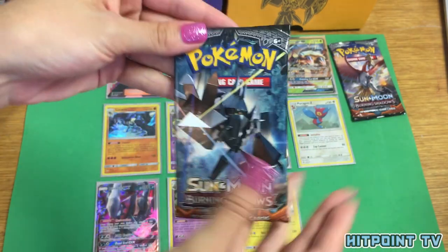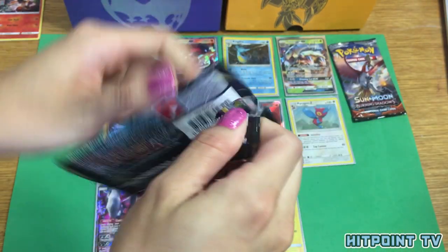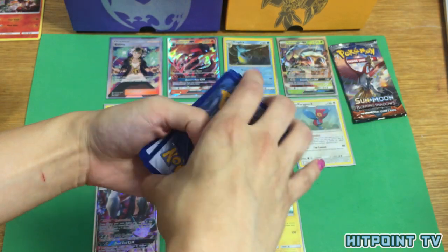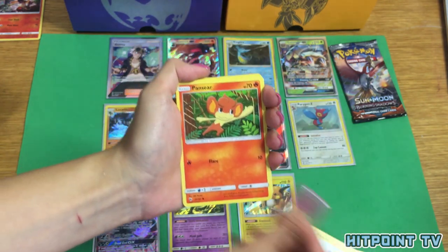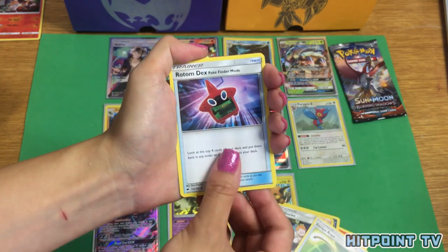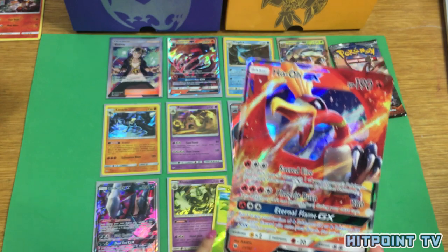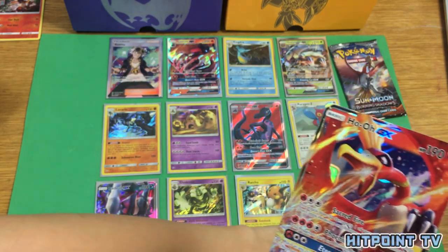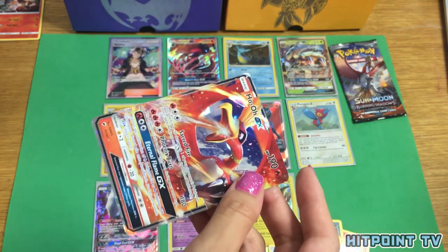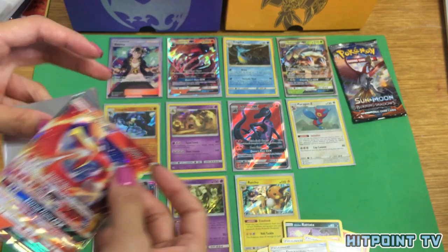My last pack — oh no, we're down to two packs because that's your last one. Croagunk, Pikachu, Simiseer, Charmander, Alolan Rattata, Sophocles, Escape Rope, Rotom Dex, Oddish Reverse Holo, and a Ho-Oh GX! He's actually pretty good — when you pair him with Kiawe, you get to power up that four-energy move right away, and it is devastating. Every time I play it online it's just so frustrating to play against. That was a good last pack!